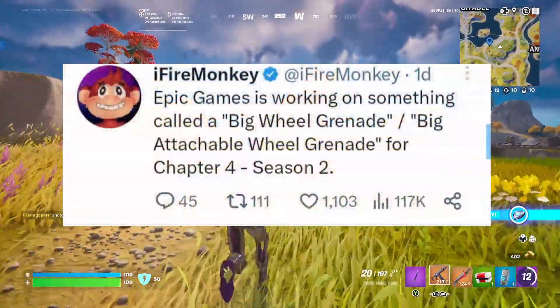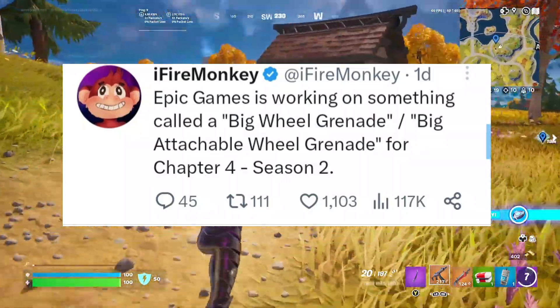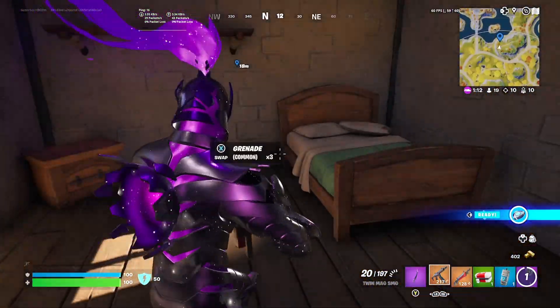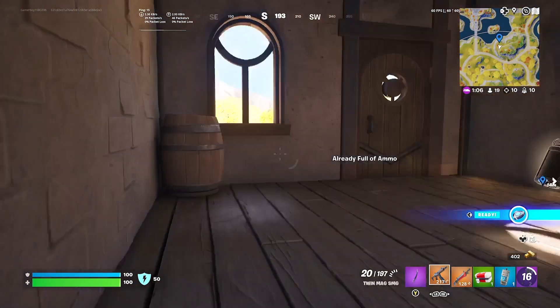Fire Monkey posted that Epic Games is working on something called a Big Real Grenade — a big real attachment real grenade. This might be related to the futuristic cars, or it could be something that destroys someone entirely. We don't know what it is yet.